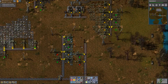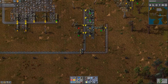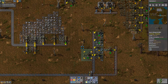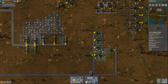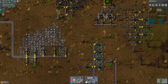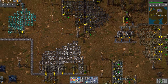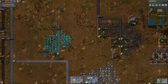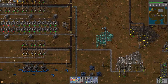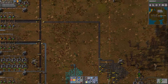I'm glad we made that iron outpost because this is getting down to it — not much left. There's still about 70,000 to 80,000 ore there, but it sure doesn't look like much. Okay, now we've got our pump jacks — let's go drop those onto the wells.